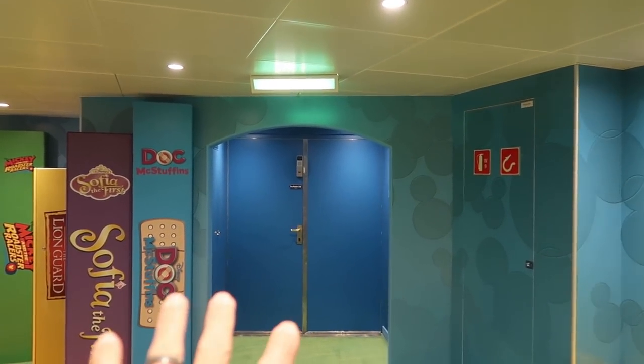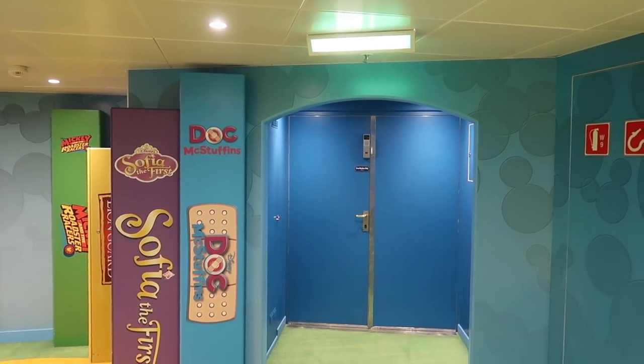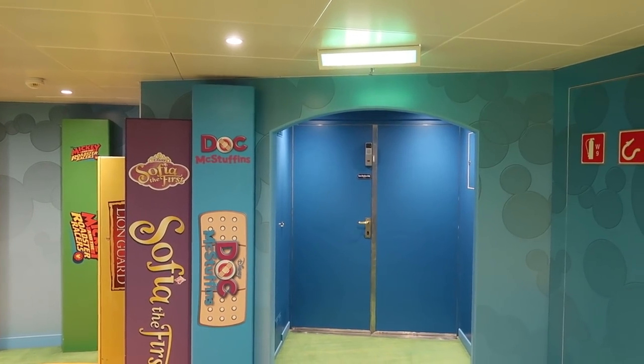There's a door in the Disney Junior area that connects to a hallway leading to Oceaneers Lab — the science and experiment side. Oceaneers Club and Lab are for ages 3 through 12. 'It's a Small World' nursery is for infants through 3. Vibe is for ages 11 to 13, Edge is 13 to 17, and there's even an 18-20 Society for young adults.